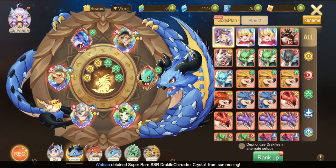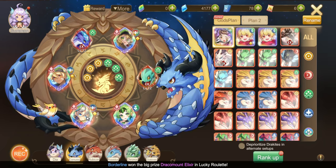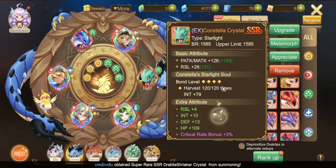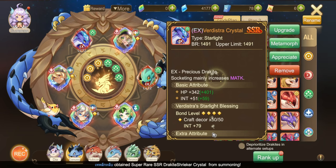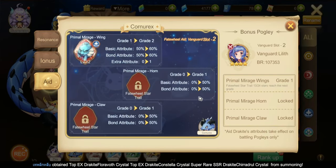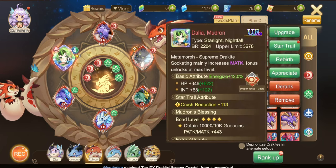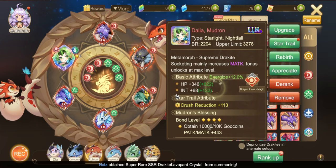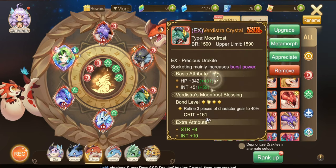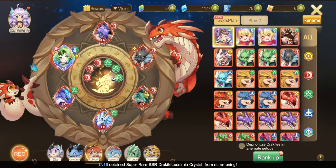Here is my second drakite setup — Corner X. These URs are just fillers; I don't have anything to put in here for now. Here is the aid. Here is my third drakite setup — Rubicon. This UR needs to rebirth; I need more purple or yellow stats. I still don't have aid in here.